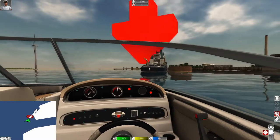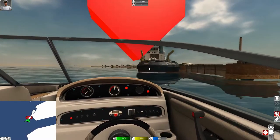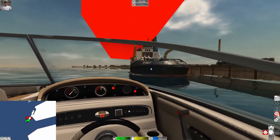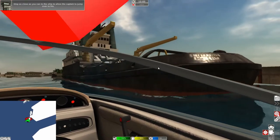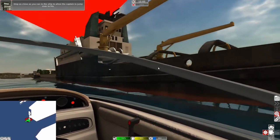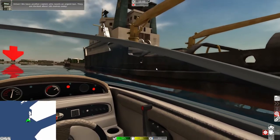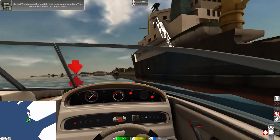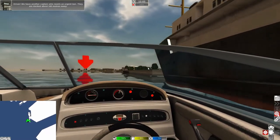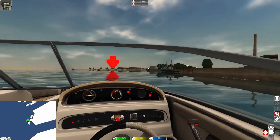We'll probably have to moor to the boat, just like we did with the tugboat. Oh look at this, there's writing on it — looks like the name of the ship. Stop as close as you can to the ship and let the captain jump over. Okay so it wants us to stop close to it. Driver, we have another captain who needs an urgent taxi — they are docked 100 meters away. He jumped off our boat to his!